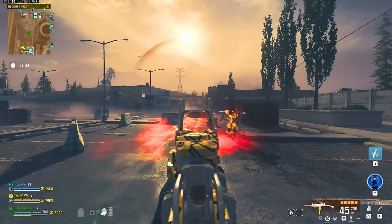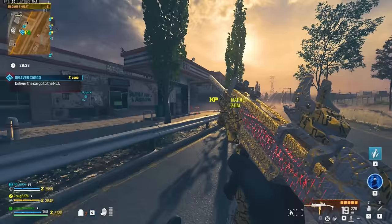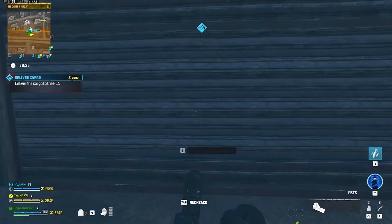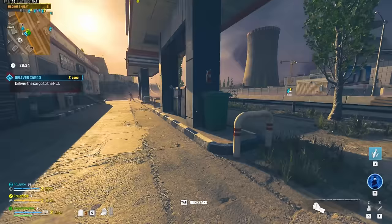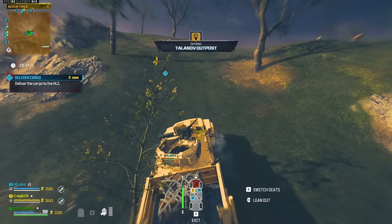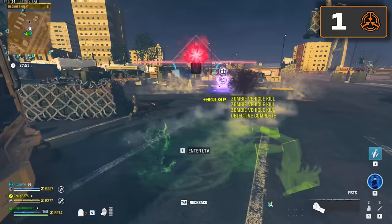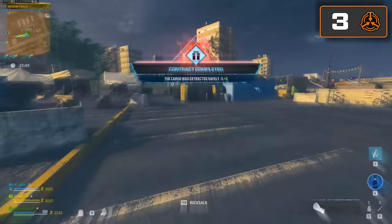Enough distractions, let's get back on track and do a tier 2 contract. There's a deliver cargo waiting for us. The type of contract you do doesn't matter — it only matters what zone you do it in, so all tier 2 contracts give you the same amount of containment points. You want to do whatever contracts are easiest and quickest. Tier 2 contract done — cargo extracted safely, plus two containment points.